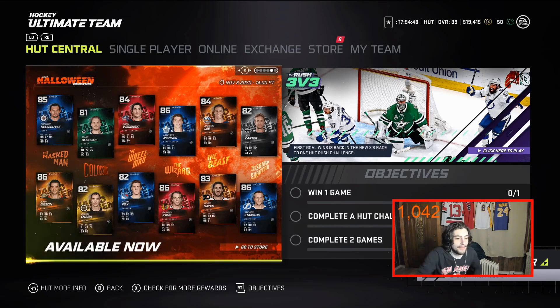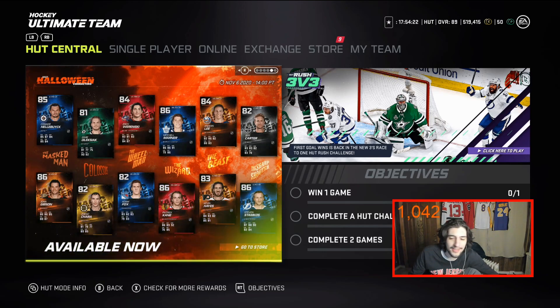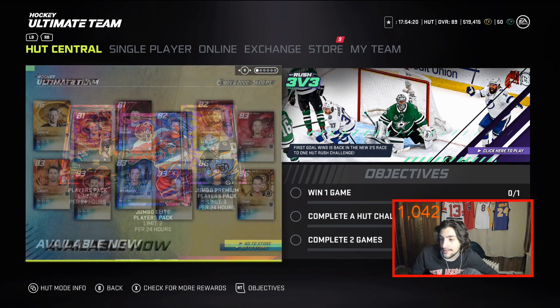Welcome back, guys. This video is going to help you out with some tips on some cards. Today we're starting something new because pricing is finally back in HUT — a huge addition to the game. It's been pretty frustrating with no way to sort by buy now, but now we're able to. It's Thursday, not too much new content, but some good prime times came out today.